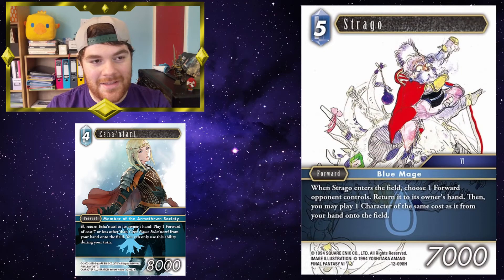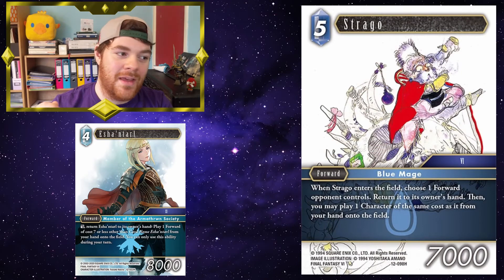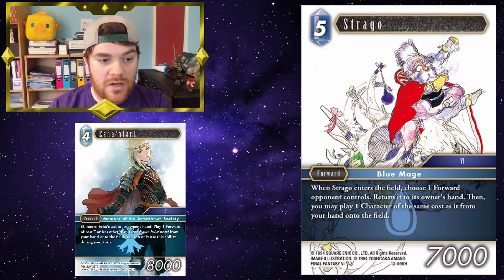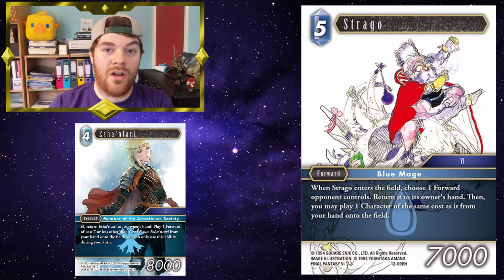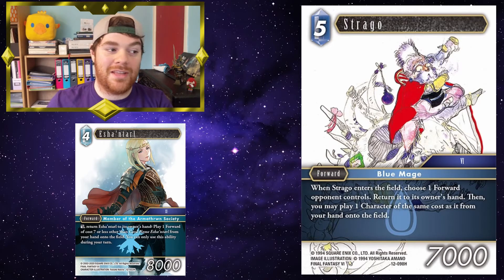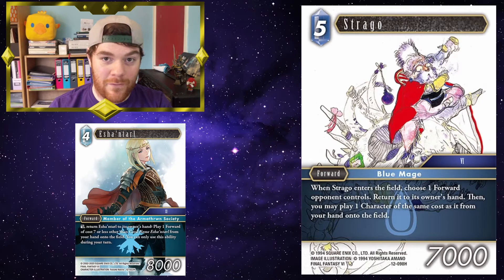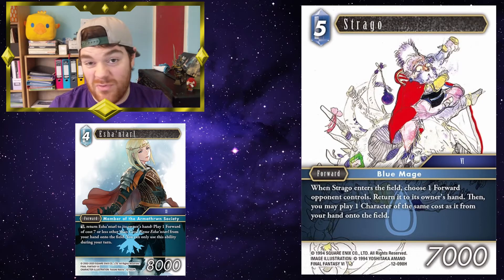And Strago — this is a funny little play. You use Eschental to play Strago onto the field. When Strago enters the field, choose one forward your opponent controls and return it to its owner's hand. Then you may play one character of the same cost as it from your hand onto the field. So let's say Strago bounces a four-cost forward — you could then play Eschental back onto the field. So effectively, all you've done is play Strago for free and bounced one of your opponent's forwards.